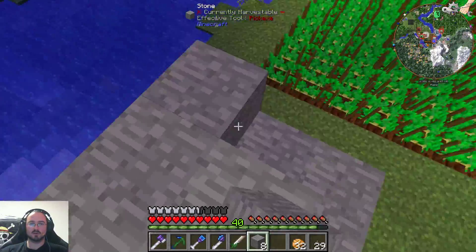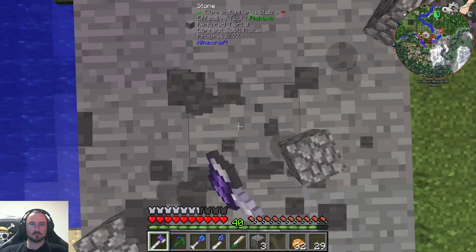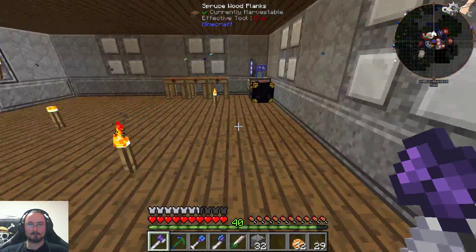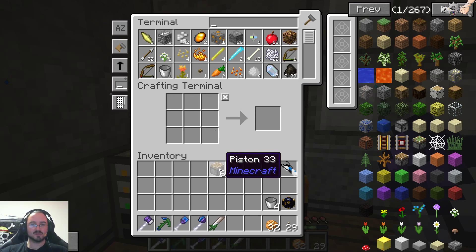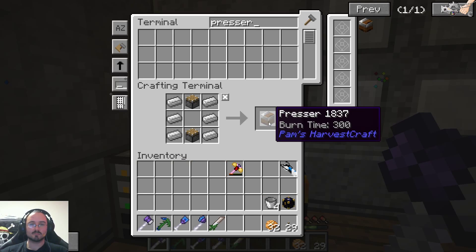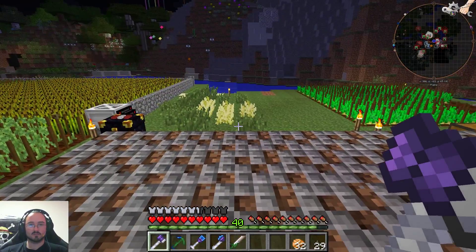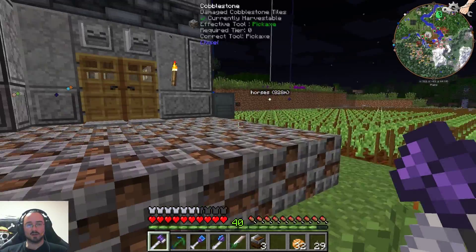We're using our hammer because I think that's the fastest way. Perfect — we got our presser. Basically enough iron for these little tasks, maybe. We got a presser. So what should we do with the presser?